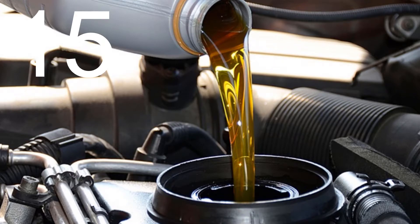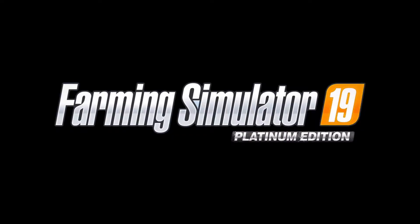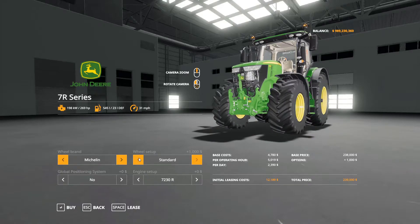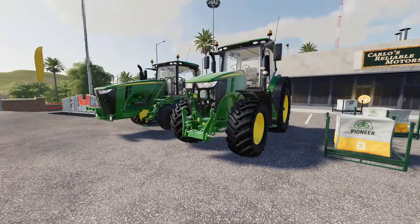Popping in at number fifteen is oil changes. Keeping your engine running good is a big part of a real life farmer's job, so I think it should be in Farming Simulator. Number sixteen is tire slip — again, more realism. Farming Simulator has all these types of tires and wheels you can put on your tractor, and Giants has already done a great job on the models of the wheels. Now we just need a reason to actually get those tracked wheels instead of the narrow doubles.